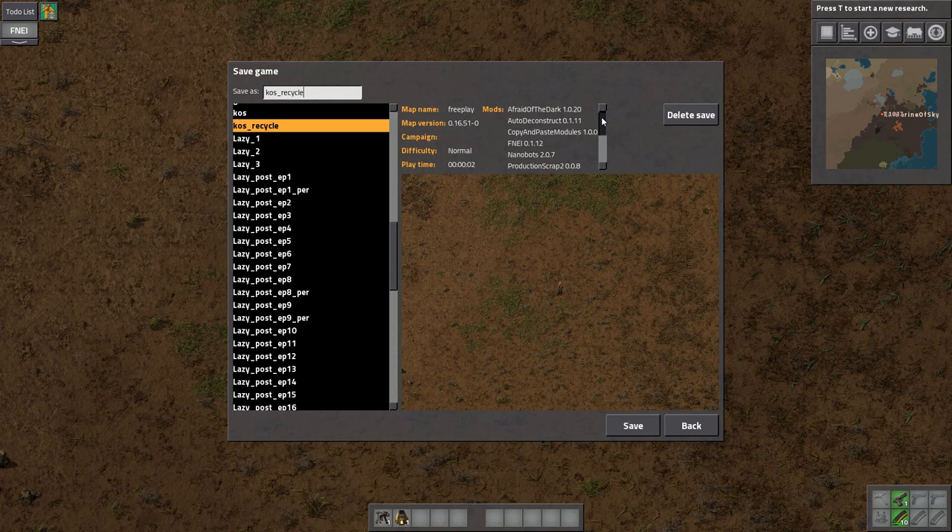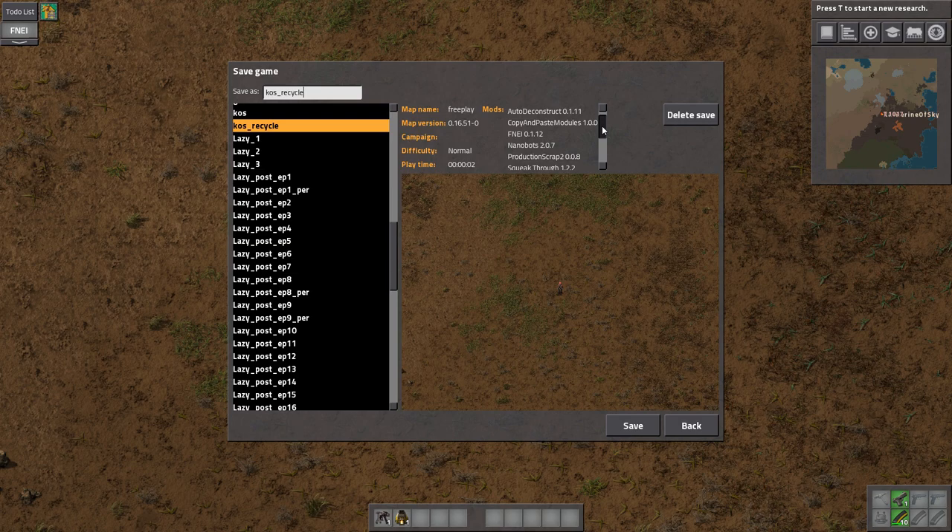Next we have Afraid of the Dark, which basically gives us pools of light and is better for YouTube. Then we have Auto Deconstruct, which marks miners for deconstruction. We also have Copy and Paste Modules - one of my new favorite mods - where it allows you to copy the recipes of assemblers along with the modules that you're using, so you can use complex module packs. We have Fast Filter Fill, which allows us to get the trains filtered quickly. And FNEI, which is up in the corner - it tells us how to produce or use various items. Very nice quality of life mod.